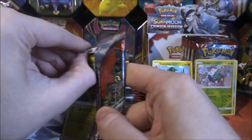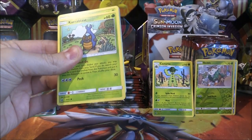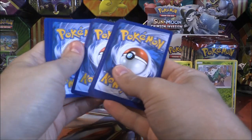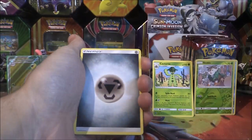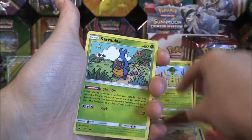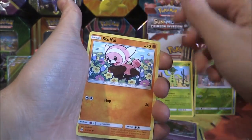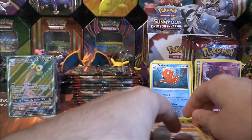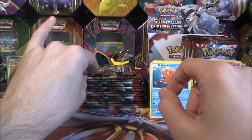Next pack coming up. We have a Metal Energy, Devoured Field, Fighting Memory, Lairon, Karrablast, Skiddo, Chimecho, Mystery Eeveers, Stufful, Reverse Mystery Eeveers, and an Octillery. Very nice, very nice.